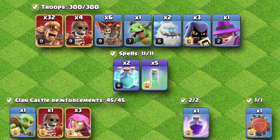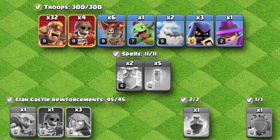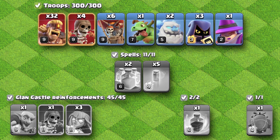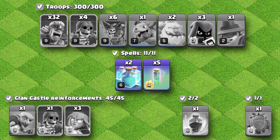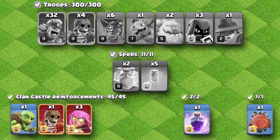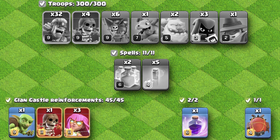With this army comp, it is very flexible with the use of the super barbarians to clear out buildings and create a funnel for your heroes, alongside having the apprentice warden to support your heroes and give them high HP. The spells are used specifically to help the super archer blimp be extremely effective, and the clan castle is basically your super archer blimp — it's going to gut the core of the base.